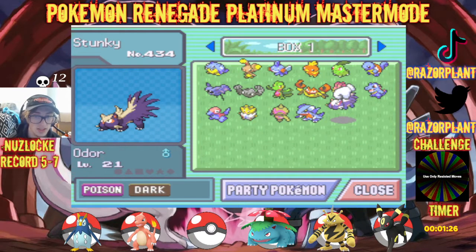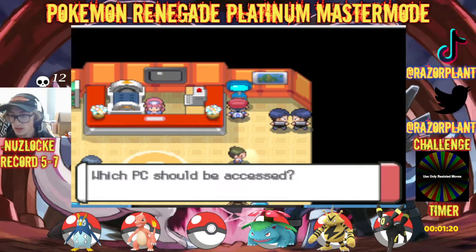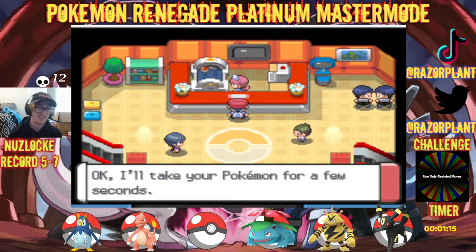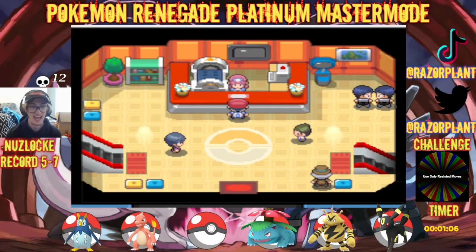I kind of want to check out the Gabite and I also want to put Odor Sleuth in the PC just to be super duper safe. Let's check out these dudes — we got Dreidel here, Quirky nature, that's fine, Levitate, that's pretty decent. Simon: Sand Veil ability of course, Sad City nature — that's also pretty much fine. Respectable, some may say.